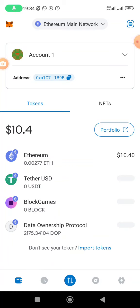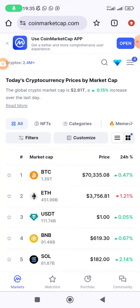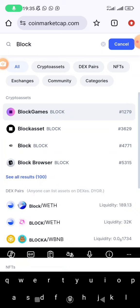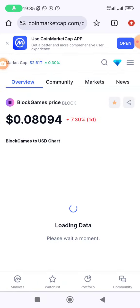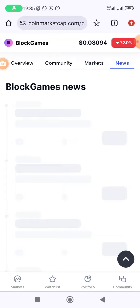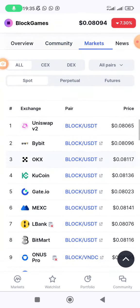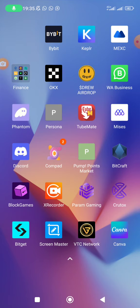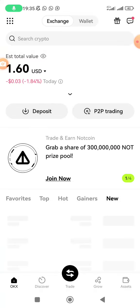Once the BLOCK tokens are in your MetaMask wallet, you can decide to hold them and wait for the value to go up before selling. If you want to sell, check which exchanges BLOCK is trading on. Looking at CoinMarketCap under Markets, you can see BLOCK is trading on OKX, Bybit, MEXC, and others. You can choose whichever exchange you prefer to deposit and sell your tokens.